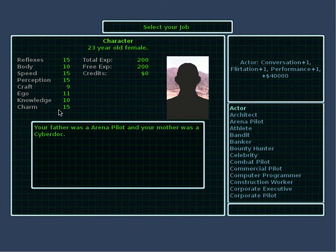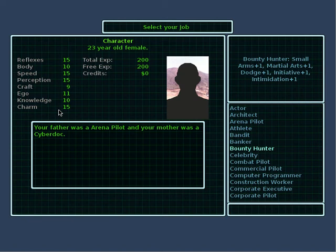Now you get to select your job. A job gives you some starting stats or starting skills and also increases your starting money. For example, if you choose to be a banker, you only get one skill point in shopping but you get a bonus $80,000, which is quite nice. On the other hand, if you choose to be a bounty hunter, you get a bunch of combat skill bonuses but you don't get any starting cash bonus. Let's go with bounty hunter.